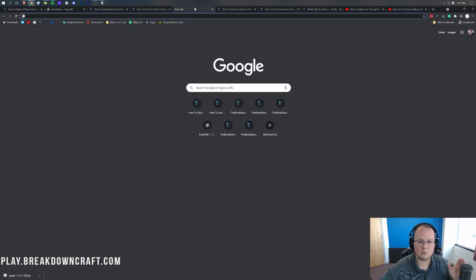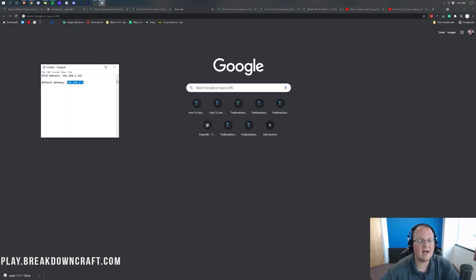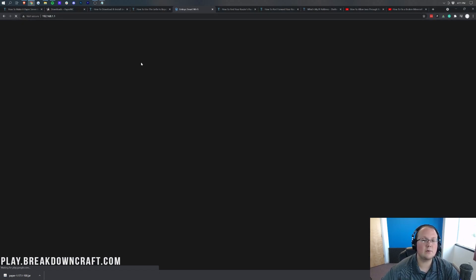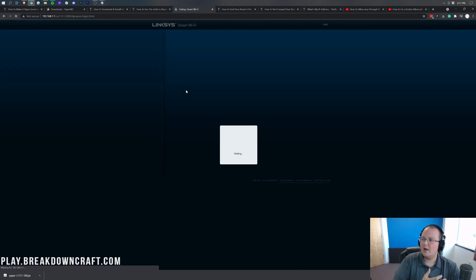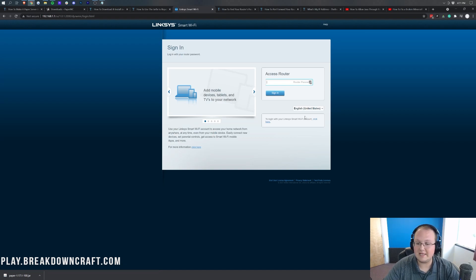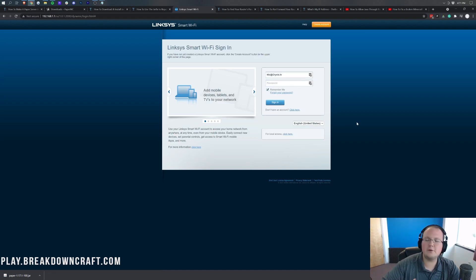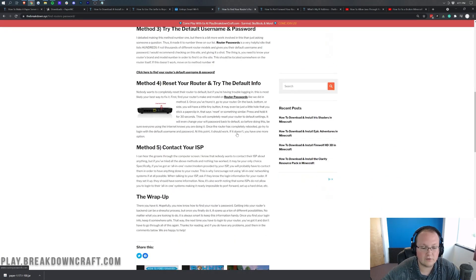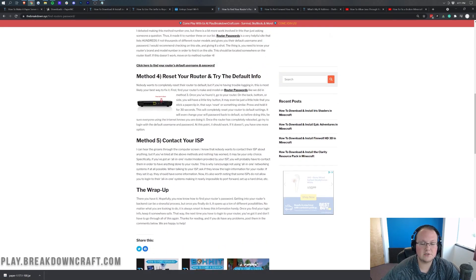To port forward, open your browser, create a new tab, and paste your default gateway into the address bar — then hit Enter. That takes you to your router's login page. Whatever your router brand is — Linksys, Netgear, Google, or anything else — it'll take you there. You'll have a login box. Log in with your router's username and password, which you can find in the description below. That article goes over five popular methods for finding your router's password — most people use method three.